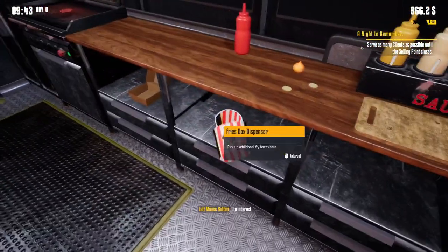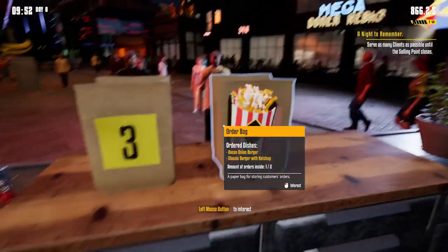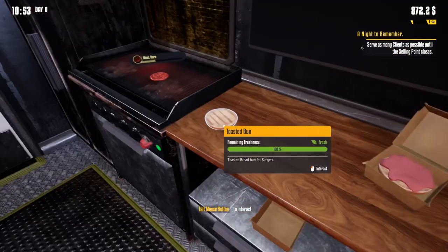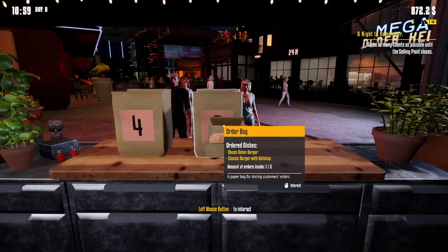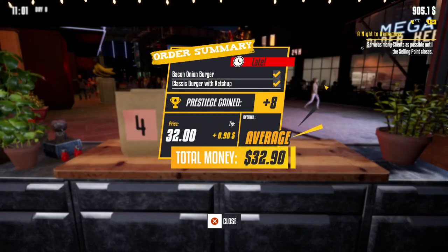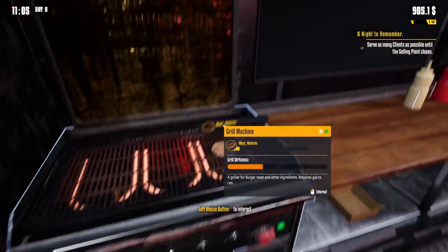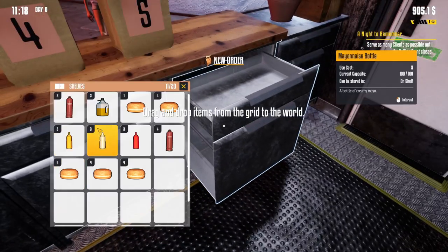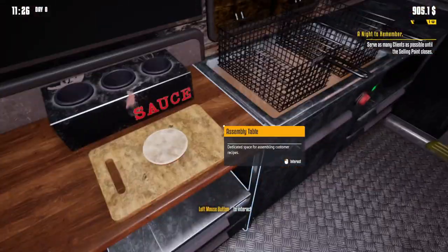We need ketchup — squirt that on there — yummy. There's more ketchup than anything else. Why is there an onion on top of the ketchup? This is so gross. Where'd my fry order go? Did they leave? He wants a classic burger as well — you wanted the fries too? I'm so fired. We're gonna speed this burger — he just wants a classic with ketchup. Fry dude — you've been waiting forever. He wants mayo fries — if you put mayo on fries, you're weird. I'm sorry.